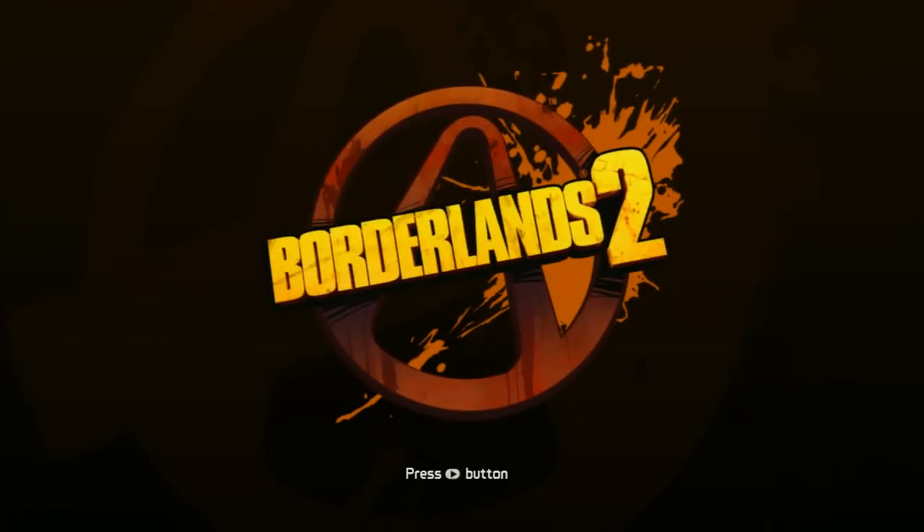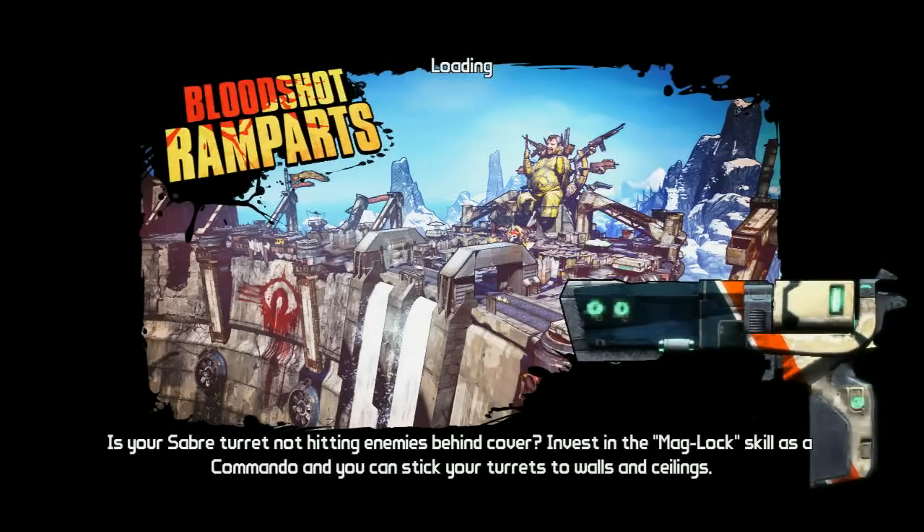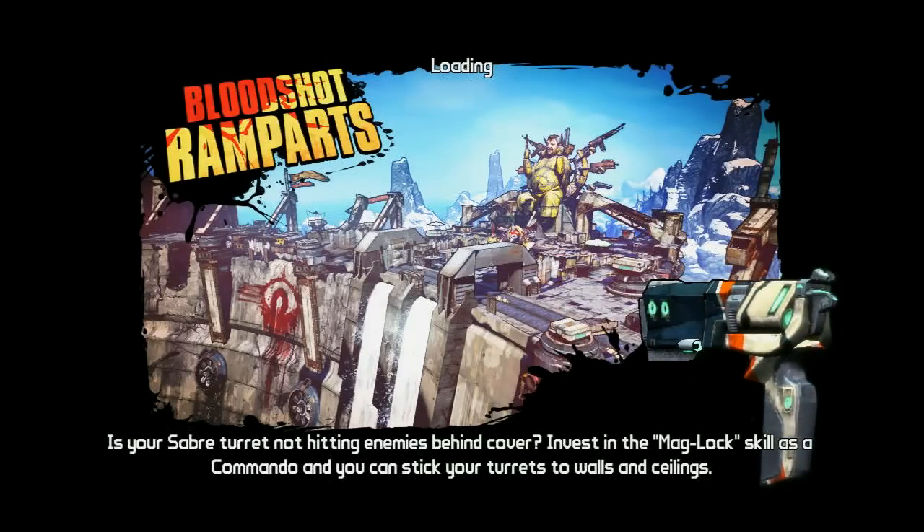This is Swaggers doing another achievement guide for Borderlands 2. This is for Build Buster, and the easiest place to do this is Bloodshot Ramparts.